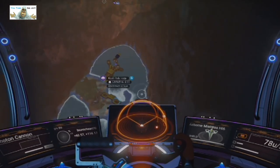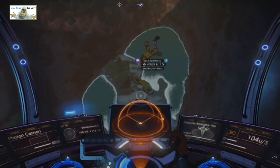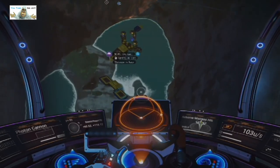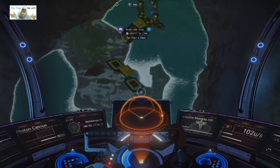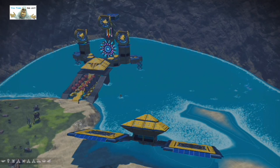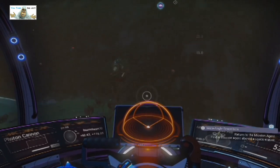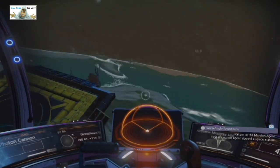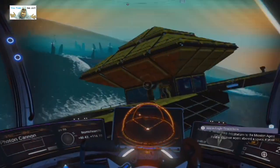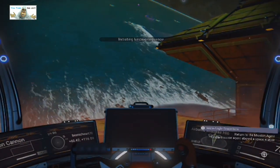Okay, there it is - I can see it. Let's get a bit closer and then we can have a landing. There it is - North Hole Keep, and it's right in a hole as well. Mind the boards, mind the landing spot. Got it. Phew, it's glitched at an angle.